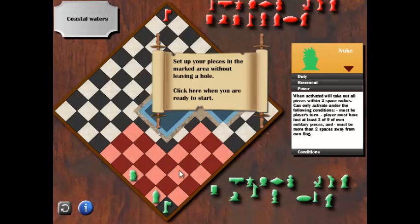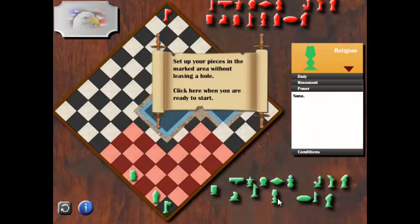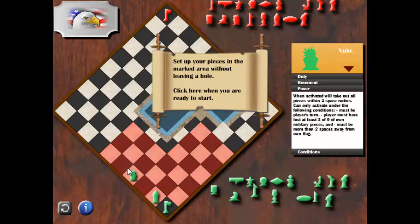For example, if we have the religion, diplomat, and marines inside the nuke radius, all of them will be taken out with the nuke.